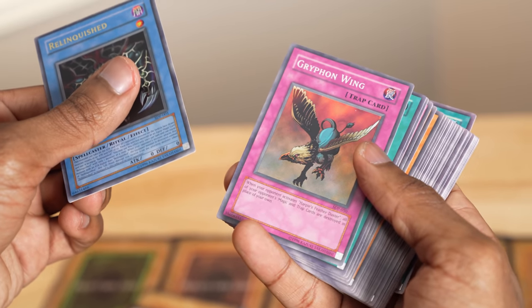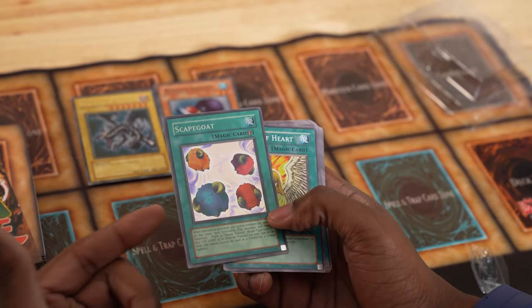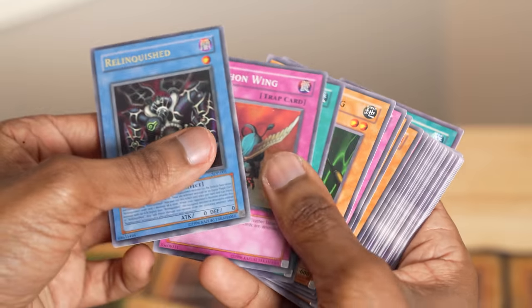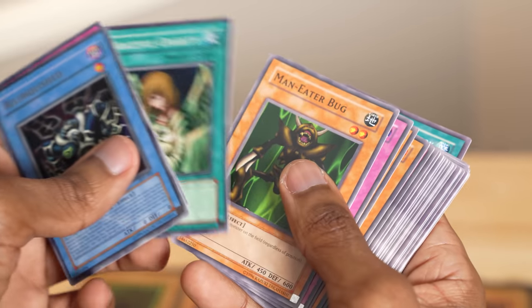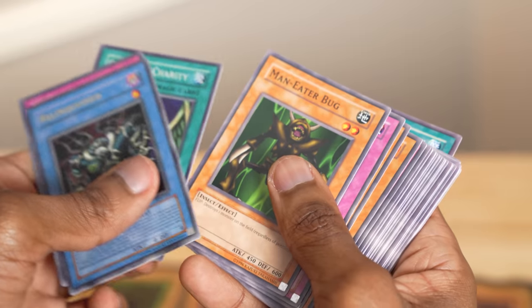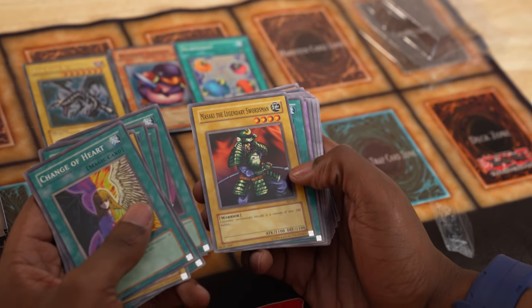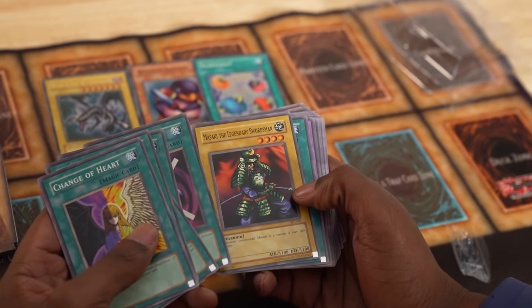Next up we have the Hane-Hane Penguin Soldier flip effect — return up to two monster cards from the field to the owner's hand. Gotta love that old text. This is going to be a great card. Our other super rare is a really funny one — we get Griffore. Scapegoat — we all know about the infamous Scapegoat tokens. Speaking of great cards, like in Yugi, we have Change of Heart and Graceful Charity. This is banned. Seven Colored Fish — I heard 1800 beater. Dark Hole. Maneater Bug. Reinforcements. Dream Clown. Masaki the Legendary Swordsman — he's kind of weak, but OGs know why he's here.